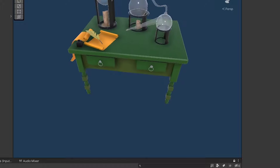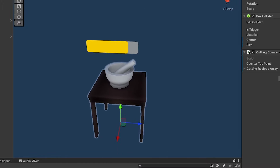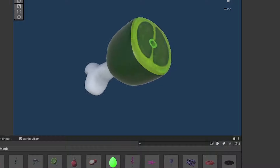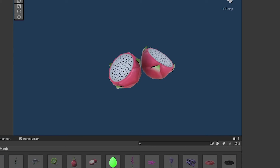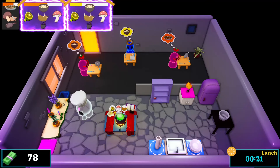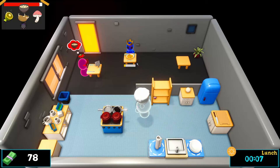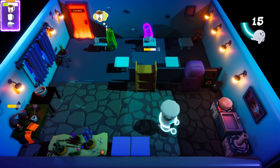I then focused a bit more on the actual gameplay. I wanted my game to be a mix between Overcooked, Plate Up, and Diner Dash. First I created a pantry and a fridge that can store multiple ingredients. These new ingredients allowed me to introduce a lot of new recipes with varying degrees of complexity. The game was starting to look cool, but something bothered me — my game didn't have a twist.